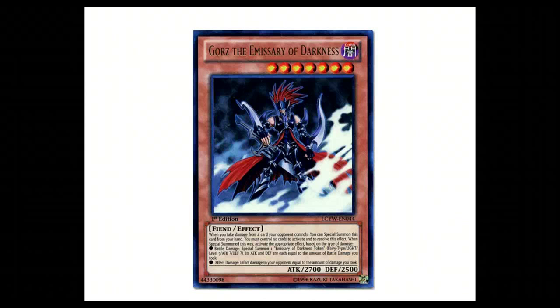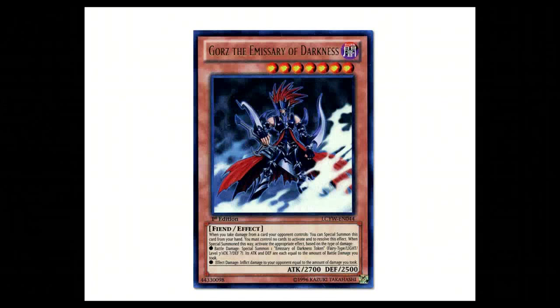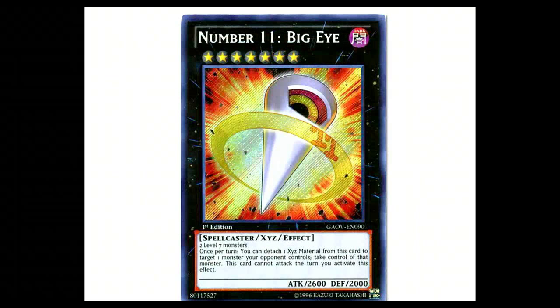Because I can then, in my battle phase, go into main phase 2, discard my Gores to take their Gores, make my Trigodia into a level 7, and then go into Number 11: Big Eye, which is a really powerful card.